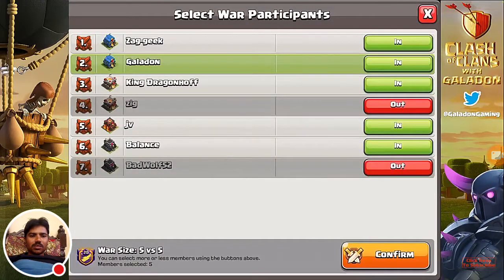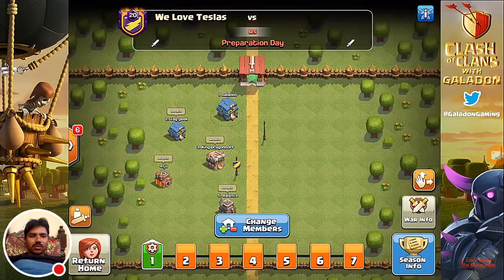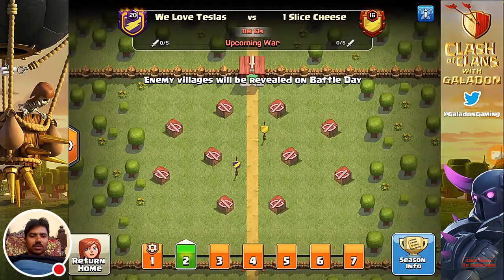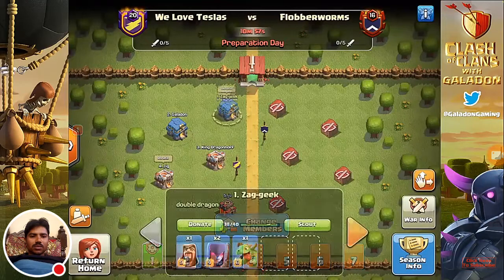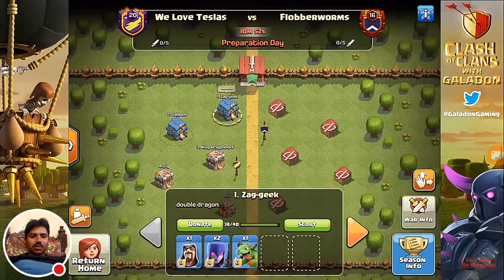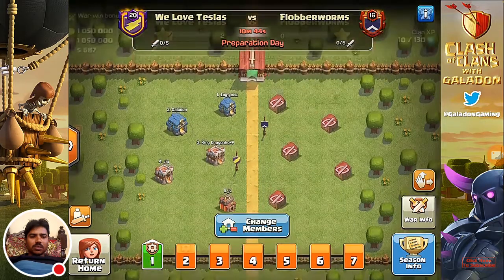I brought every member of my clan — only seven members. In a normal clan, obviously, you can bring up to 50. 15 will be able to participate in each war, but you can rotate members out so everybody could foreseeably have a chance to attack. You can look at upcoming wars, but you cannot change the rosters yet — you can only change the roster when you see the little gear on war number one. Leaders and co-leaders can change the members using the blue button. You will not be able to see their rosters or select your roster until that specific war is in prep day.